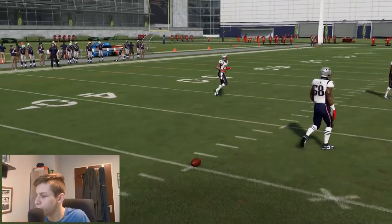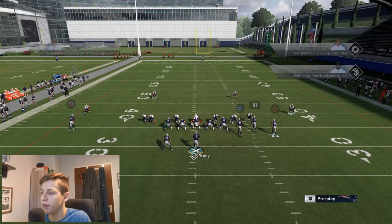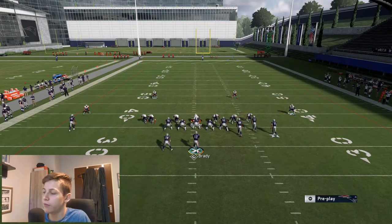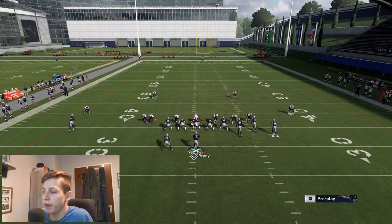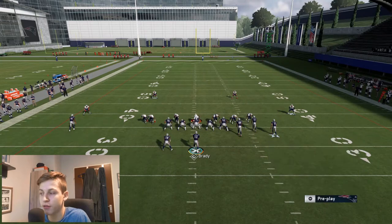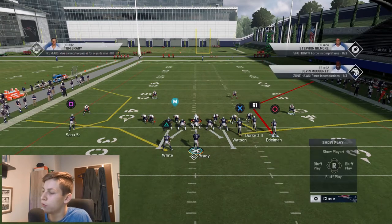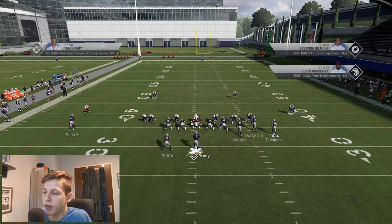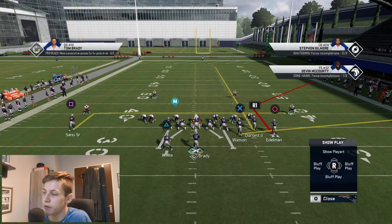Now let's move on to Cover 2. I'm going to call a Cover 2 Sink on defense and call the play Corner Strike. This is the exact reason why I want to have Corner Strike in my audibles. You can do many different things to beat Cover 2. What I would do is block Triangle, in route Square, and streak R1.